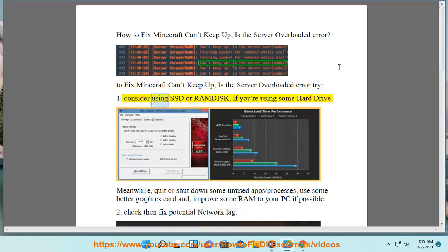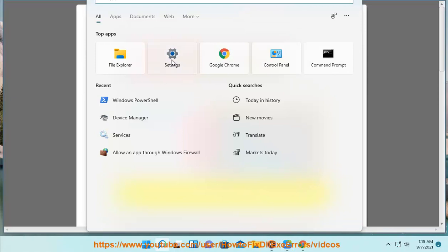1. Consider using an SSD or RAM disk if you are using a hard drive. Meanwhile, quit or shut down some unused apps and processes, use a better graphics card, and improve the RAM in your PC if possible.